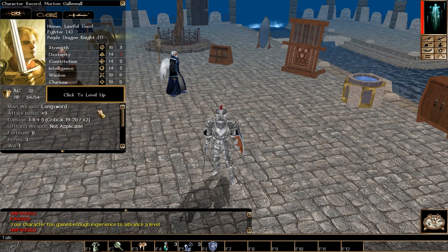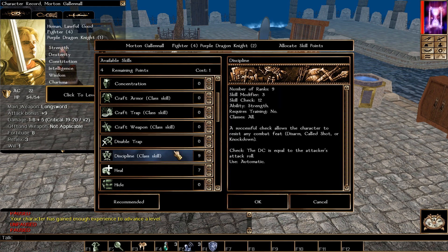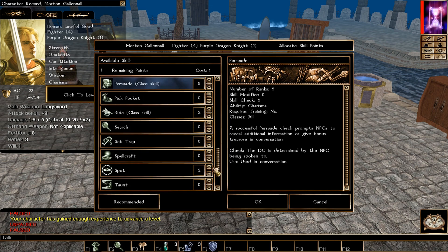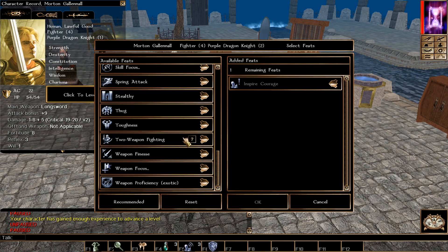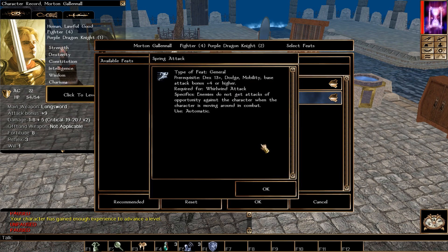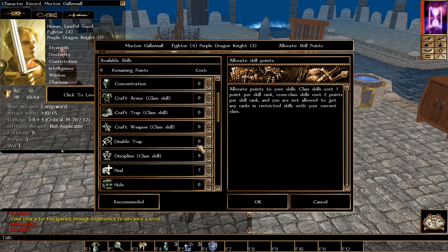Continuing to level up the Purple Dragon Knight. For skills, put points into Discipline, then optionally Persuade or Tumble. At this level we get Inspire Courage, giving +1 bonus to attack and damage plus protection against mind-altering spells. I also pick Spring Attack, meaning when you move around you don't provoke attacks of opportunity. If you're non-Human and skipped Weapon Specialization, Spring Attack will catch you up on Weapon Master feats.